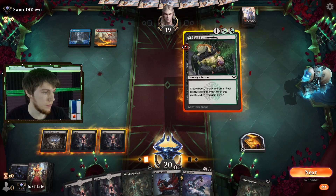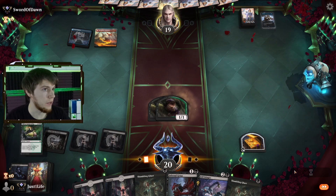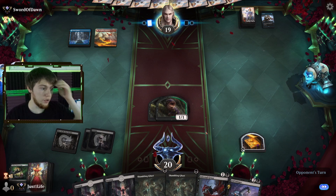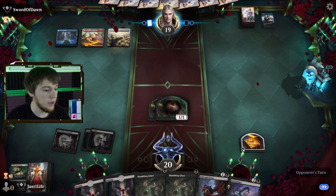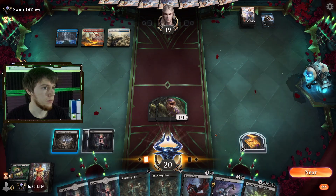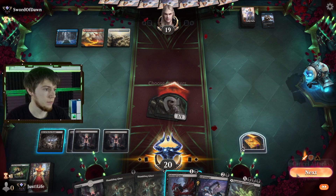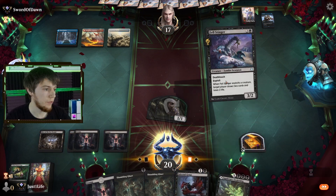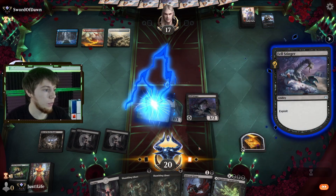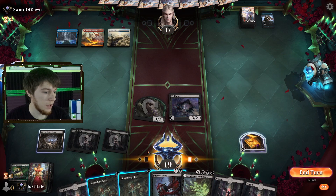Pest Summoning — get in there. They dump Fading Hope. Next turn we can attack with these guys, Fell Stinger one away, and play Shambling Ghast follow-up. Looks like they're just guy control. Let's try attacking — Fell Stinger. Does it resolve? They are considering Divide by Zero but they don't divide. Goodbye Pest. I'll lose two life and draw two cards, then follow up with a Shambling Ghast.